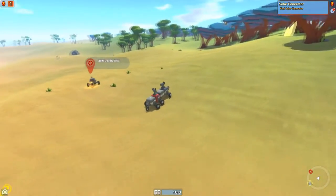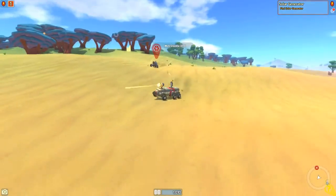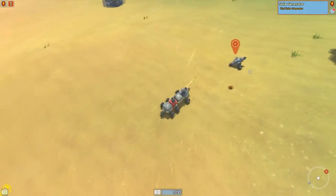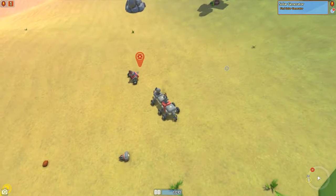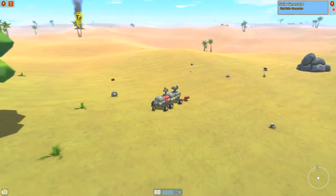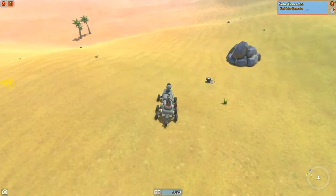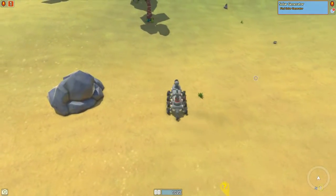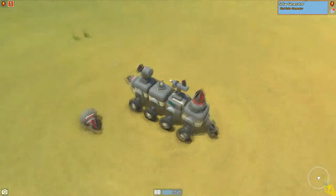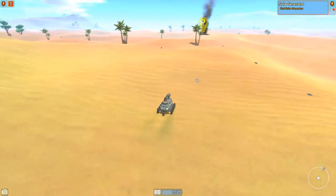That guy actually doesn't have any guns, but the reason he's firing at us is because the cab comes with two very small guns. He's such a small craft he can sort of out-turn us, so we kind of have to just walk away. We shot off one of his drills and now he's stuck on his back. He didn't really have any weapons, just double drills, so we'll throw those on. We can grab stuff to sell later — you can put parts anywhere.